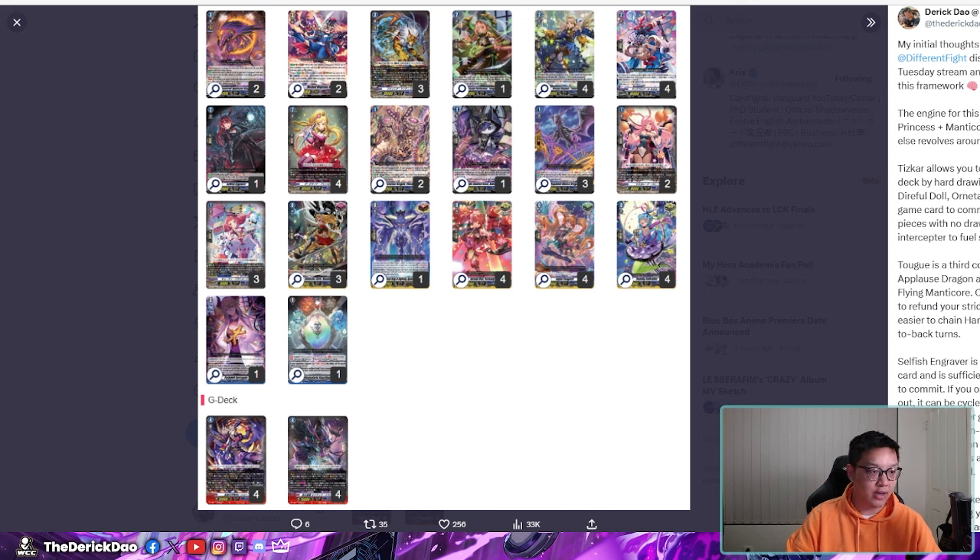You play one Selfish Engraver, one of your counter charge pieces. This deck does eat a lot of Counter Blast, so having the 10 Soul requirement — after battle it attacks, it shoves itself into Soul to Counter Charge one — is pretty neat. You play four Dark Side Princess, pretty much your main big power attacker. She's a 20k base on first stride plus five from the crest, which is 25, and then becomes a 35k base on your second stride going forward because she's 25 base plus the 10 from the crest.